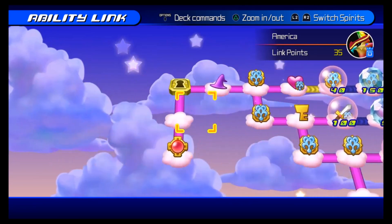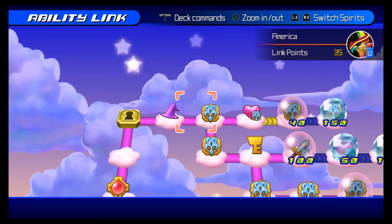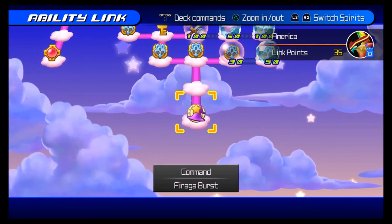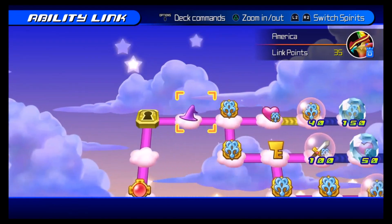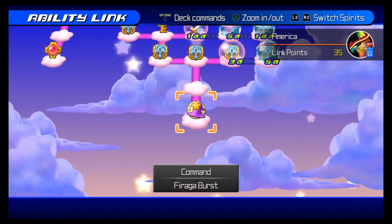Now here is where you start for Eagle Eider. It's going to take some time, but you're going to want to get all the way down here if you want Firaga Burst. If you don't, forget it — don't even get an Eagle Eider. If you want Firaga Burst, which I'll show you, then that's how you do it. It's kind of like a fast way to get that move instead of waiting until the end of the game.